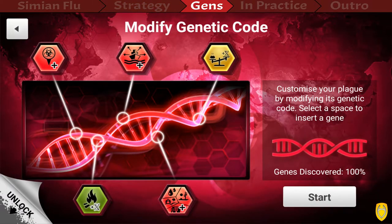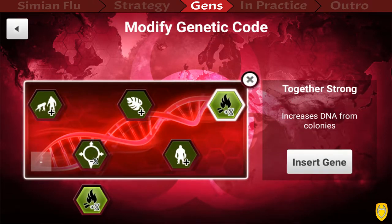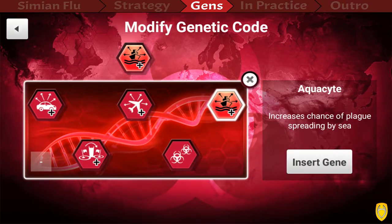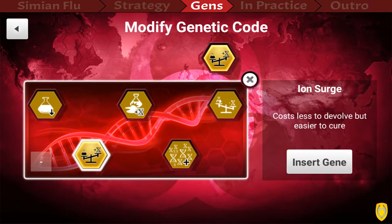In terms of genes for Mega Brutal: first, Metabolic Jump — it will get you a lot of DNA later. Then Evo-Shield, because we get our DNA mainly out of colonies. Then Aqua-Sight, just to get those damn islands infected — looking at you, Greenland. Then Extremophile for an overall boost, and finally Iron Will, so we can devolve symptoms we don't want. Even if we get unlucky and a lot of bad symptoms evolve, we can still beat it and get a five-star score. It makes the whole thing less dependent on luck.